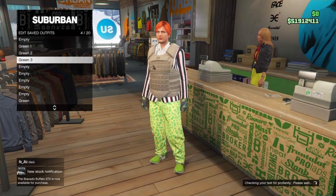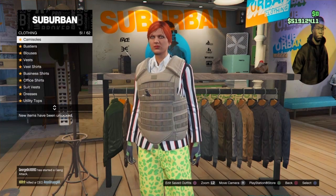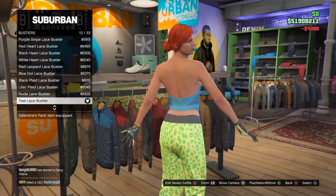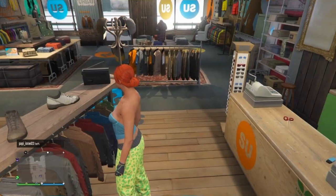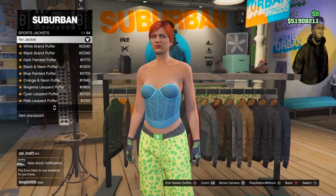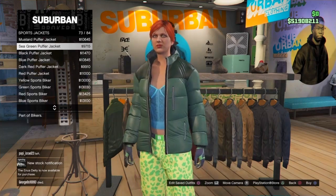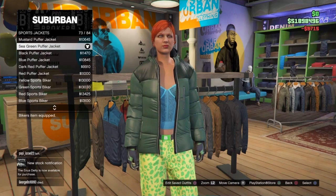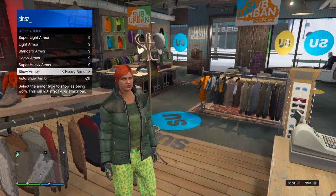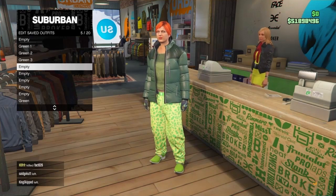Go to the front counter and save on slot number four — I'm naming it Green Three. For the last outfit to complete the green set, go to the Top section, go to Bustiers, and purchase number 13: the Teal Lace Bustier. Then go back to the Top section, scroll to GC Sport Jackets, scroll all the way down and back up to number 73: the Sea Green Puffer Jacket. Purchase it, open your Interaction Menu, go to Body Armor, and equip the Heavy Armor. Make sure Auto Show Armor is On.